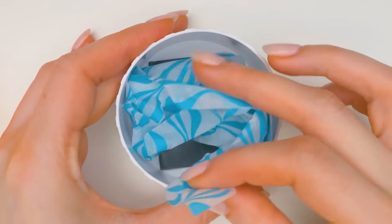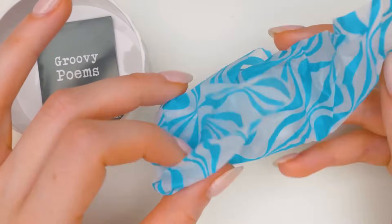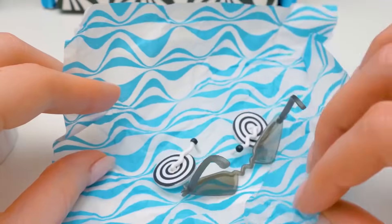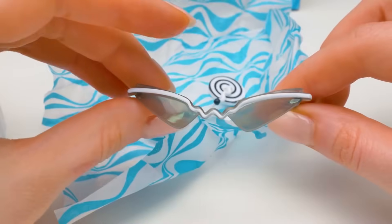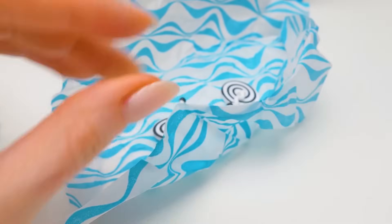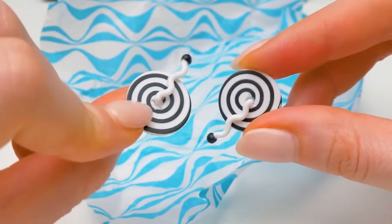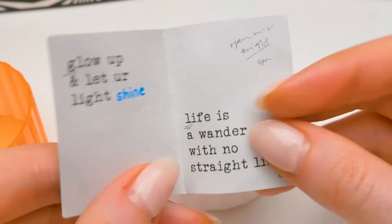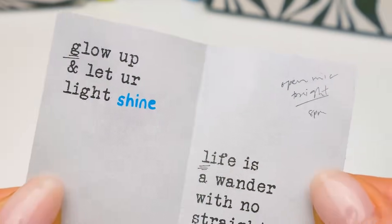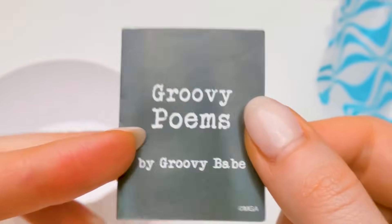Let's see what surprises are hidden in the white box. There's a book of poems! And the blue baggie's hiding something small. Here we have sunglasses with a white rim, and earrings! What a hypnotic pattern! Mesmerizing! And here are the groovy poems written by Groovy Babe herself! 'Glow up and let your light shine! Life is a wander with no straight lines!' Brilliant!